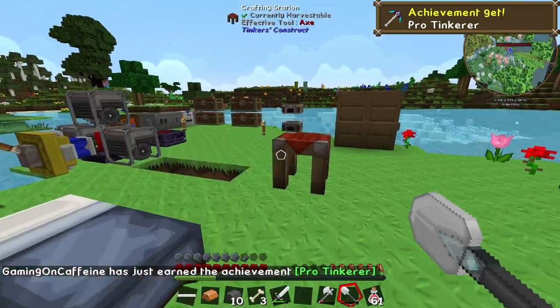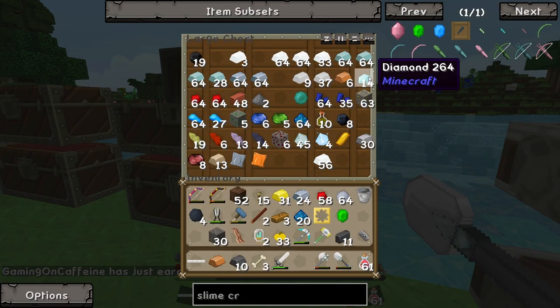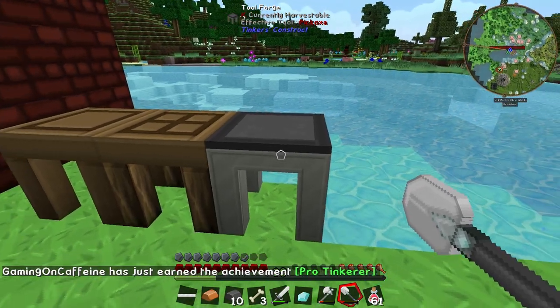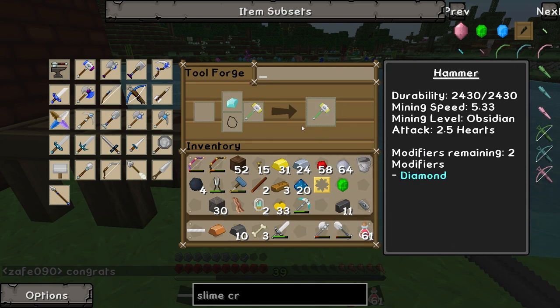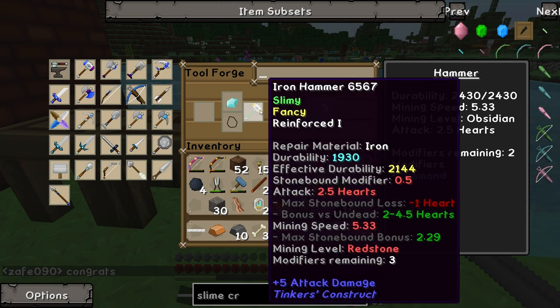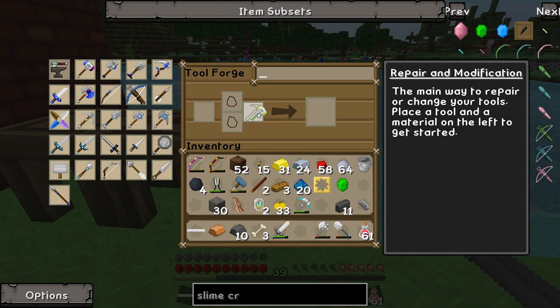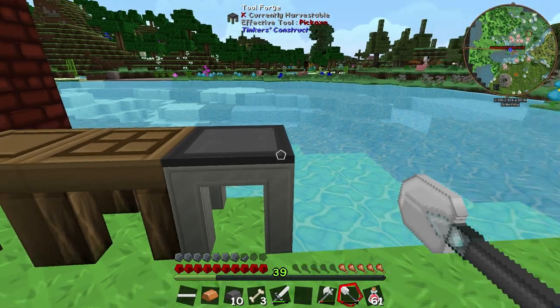The hammer has a mining level of redstone. What we're going to do is use one of our diamonds to increase the mining level all the way up to obsidian, which also increases the durability by 500. Right now the durability is 1930, and afterwards it becomes 2430. The durability has gone up quite a bit, and we now have two modifiers remaining.